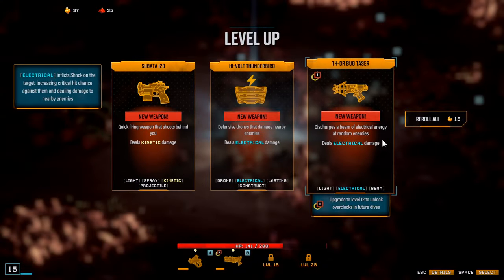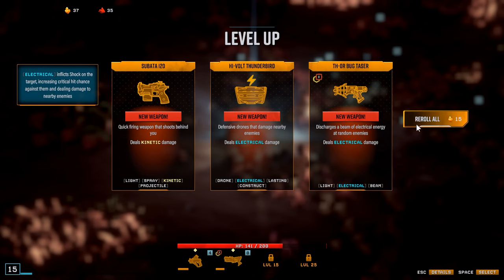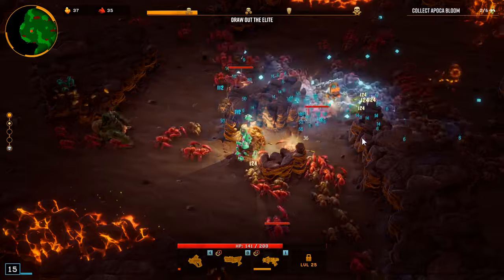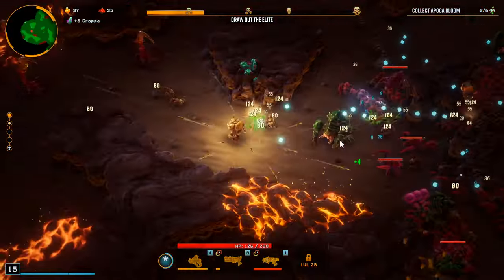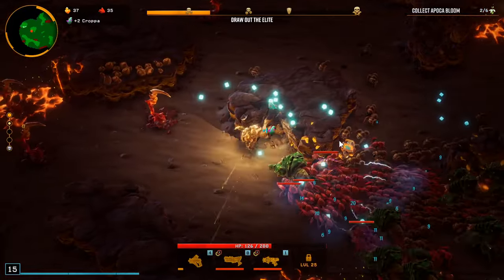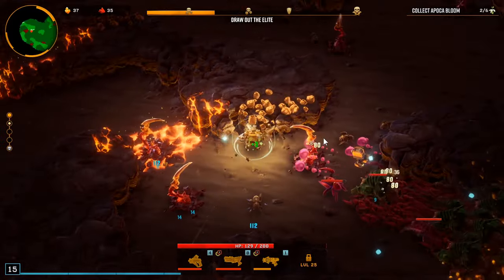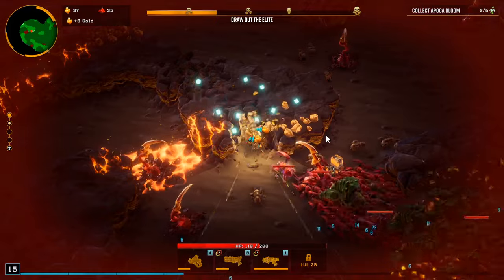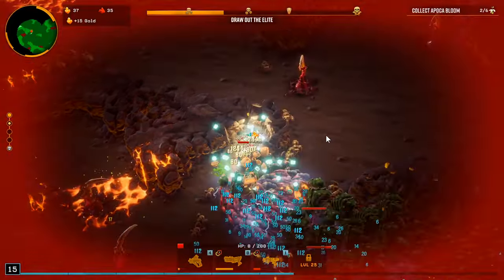I wouldn't mind this but we really need the volcaix. I'll definitely take this gun, and now we're gonna have to save up gold to roll when we hit 25 to try and get the voltaic sweeper. I don't know why I didn't take status effect earlier — I was thinking I wouldn't have any status effect guns, but yes I am going to.